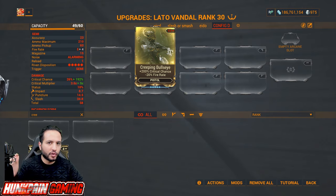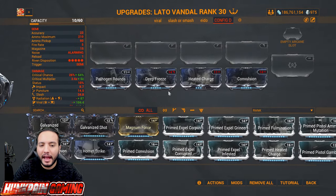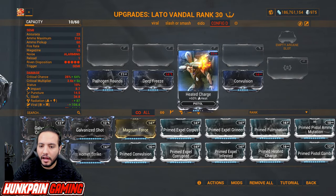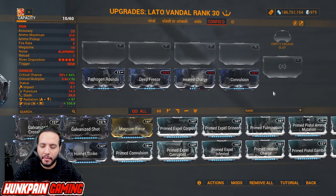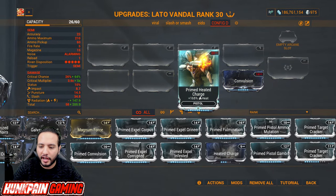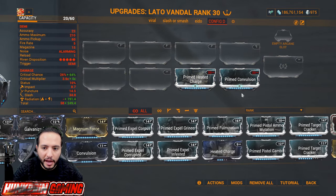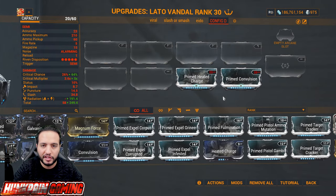For flat elemental damage: Pathogen Rounds for toxin, Deep Freeze for cold, Heated Charge for heat, and Convulsion for electricity. Both Heated Charge and Convulsion have Primed versions — Primed Heated Charge and Primed Convulsion — two absolute must-haves. Primed Convulsion was just recently added to the game, so get it as soon as possible.